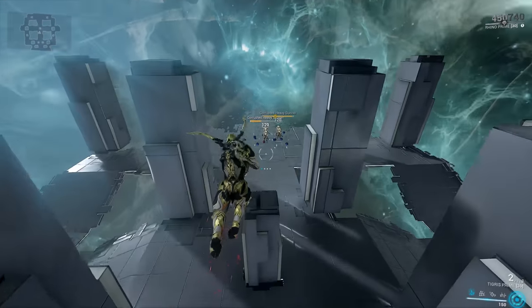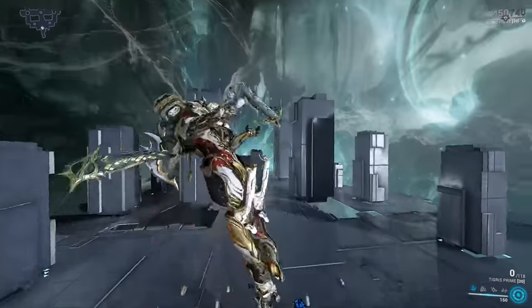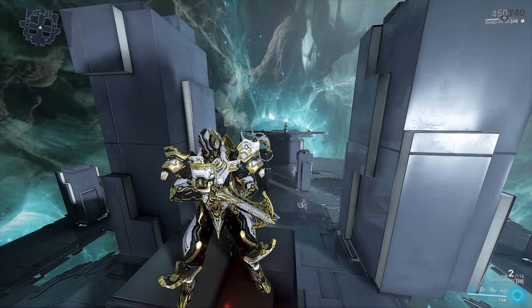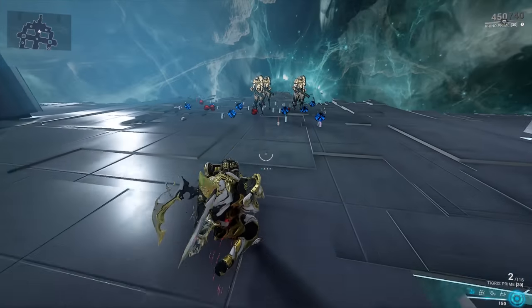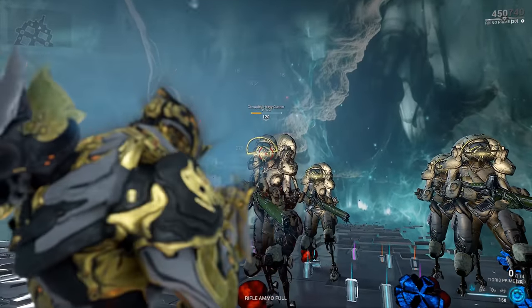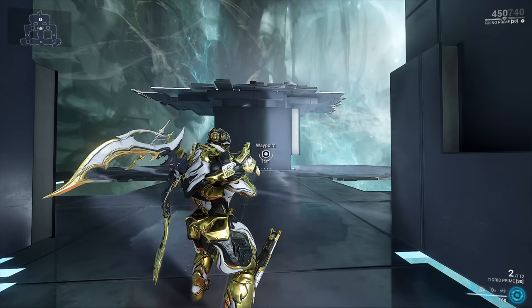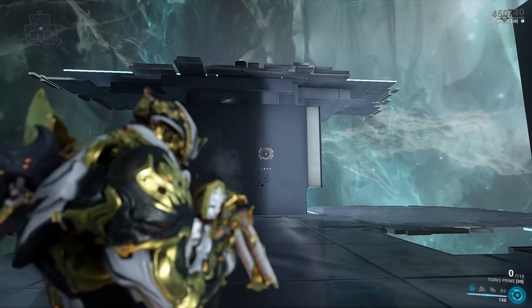Let's begin by having a quick look at how the weapon handles without any mods equipped — just a couple of free shots. The Tigris Prime is a double-barrel shotgun, old-school style, and it has one of the rarest trigger systems in Warframe: the Duplex Trigger System. It fires both barrels in rapid succession. The accuracy isn't all that fantastic, but let's take a look at the 15-meter test. It's a shotgun, made to be used up close and personal, but even so, accuracy isn't really all that bad.